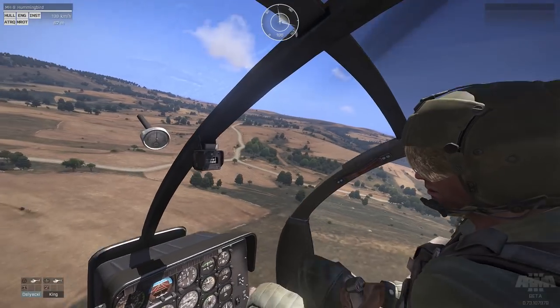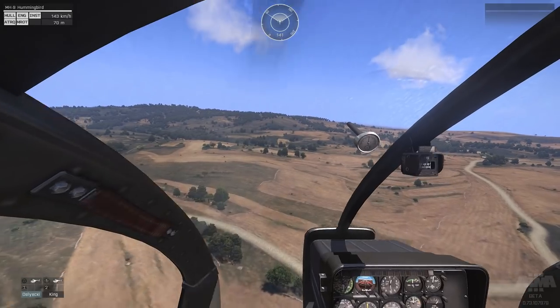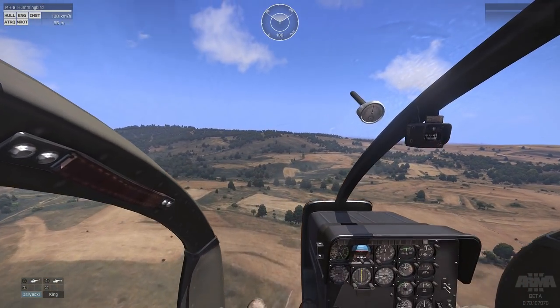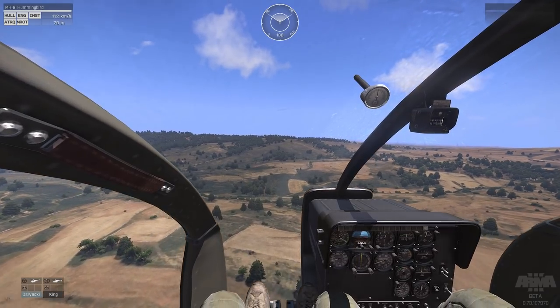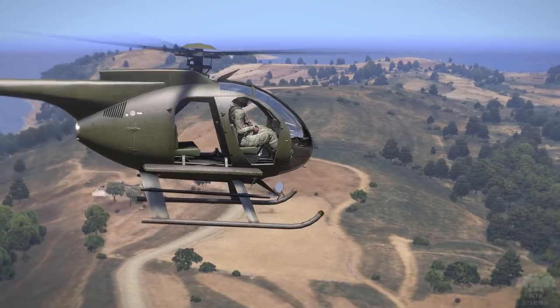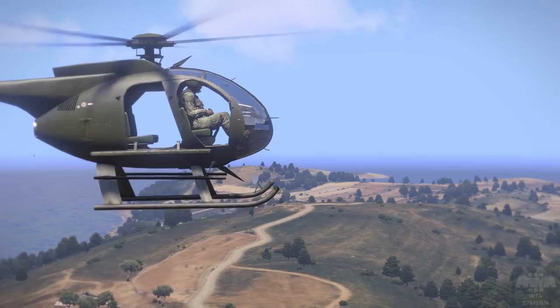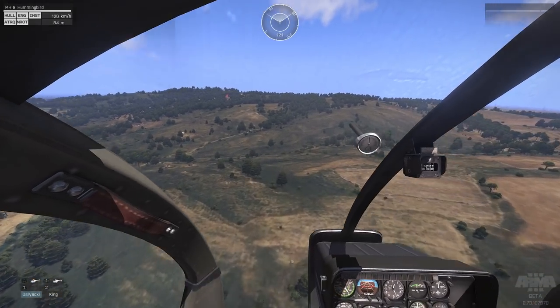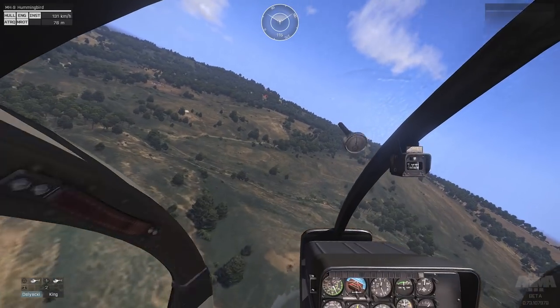Now that we've gone over basic flight and weapons employment, let's try landing. To slow down, utilize a combination of pitching your nose up while decreasing the collective. If you match these two movements, you'll find yourself slowing down without gaining or losing altitude. I call this a bleed flare, since you're bleeding your speed off without changing altitude in the process. When closing on your landing zone, it's best to fly a slightly curving path towards it.